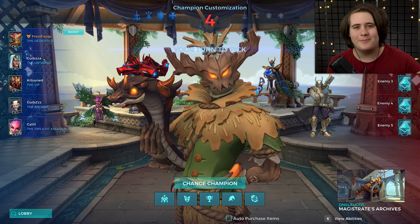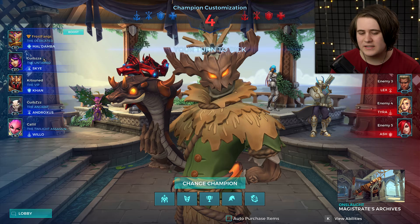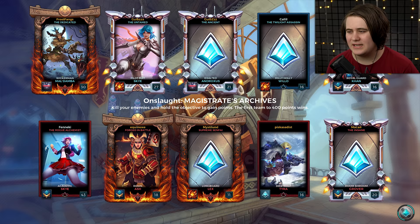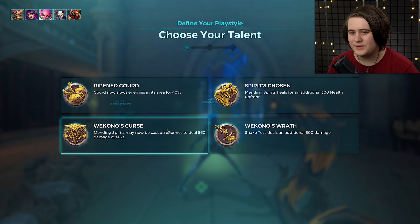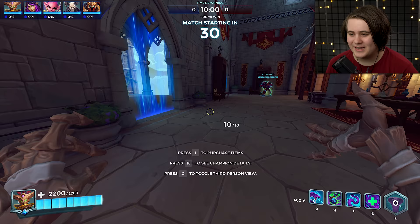I went from Diamond 5 straight to Diamond 2, then Diamond 1, then Masters. We've got a Sky, Khan, Andro, and Willow - we are a solo healer. Going up against another Sky, a Grover as their only healer, Lex as their flank, Tyra as their damage, and Ash as their frontline. Khan versus Ash - Khan should win that. Looking at the team composition, if our Willow and Andro are good we should have this in the bag. We'll go Spirits Chosen - this is what you'd be picking if you'd just started playing Damba. His inspects are really cool - he has one of my favourite inspects in the game, it looks so slick.